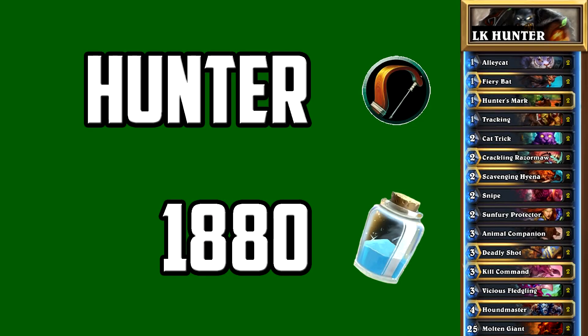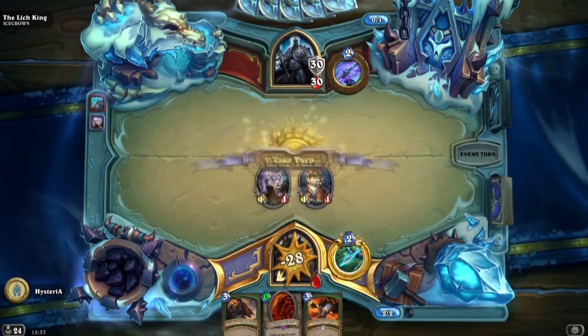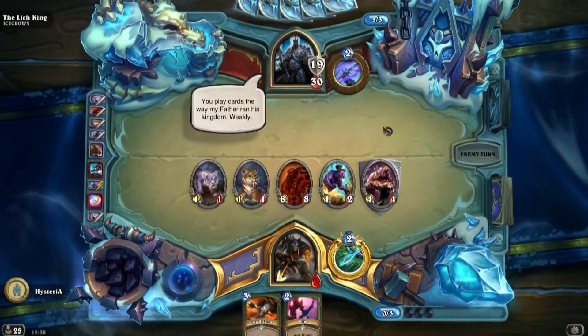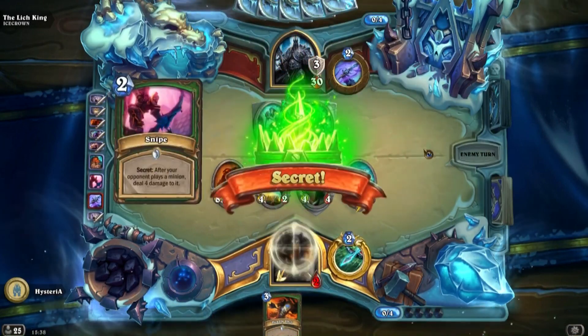In hunter we are running quite a few minions to allow us to play 2 molten giants on turn 2. Apart from that we also have both a Vicious Fledgling and a Scavenging Hyena that you want to keep alive. The game plan is pretty simple — keep the board clear to make sure the Lich King can't kill you, and then just smack face.